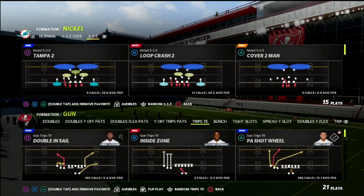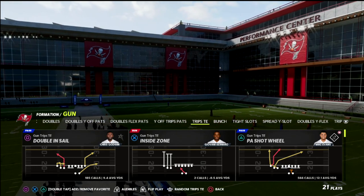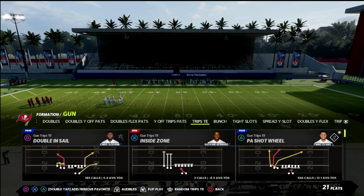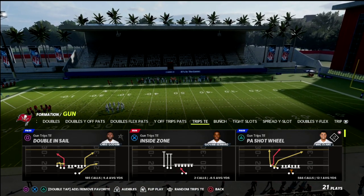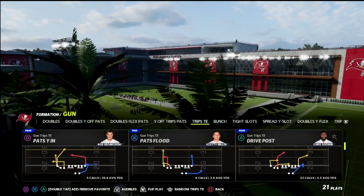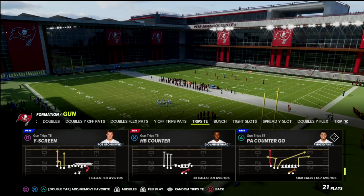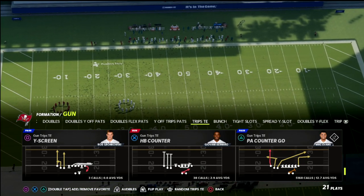In this video I'm going to be breaking down one of my favorite five-wide passing concepts out of the Trip Side formation in Madden 22. This is a great passing concept that can beat every single coverage in the game. One of the things I really like about this concept is it puts defenders in conflict — it's one of the best spacing-style approaches you can have out of Trip Side, combining several different concepts within one.